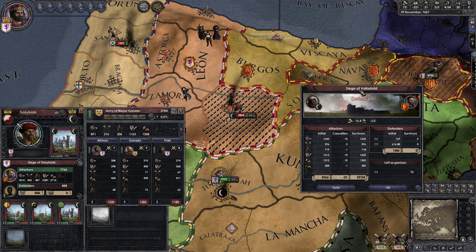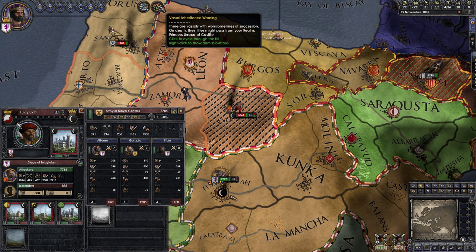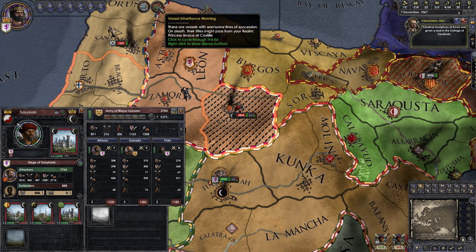A siege event just happened. It'll appear in the top right. The defenders have launched an unsuccessful raid against the besiegers, taking heavy losses in the attempt. So they just lost 122 troops, which is quite nice.